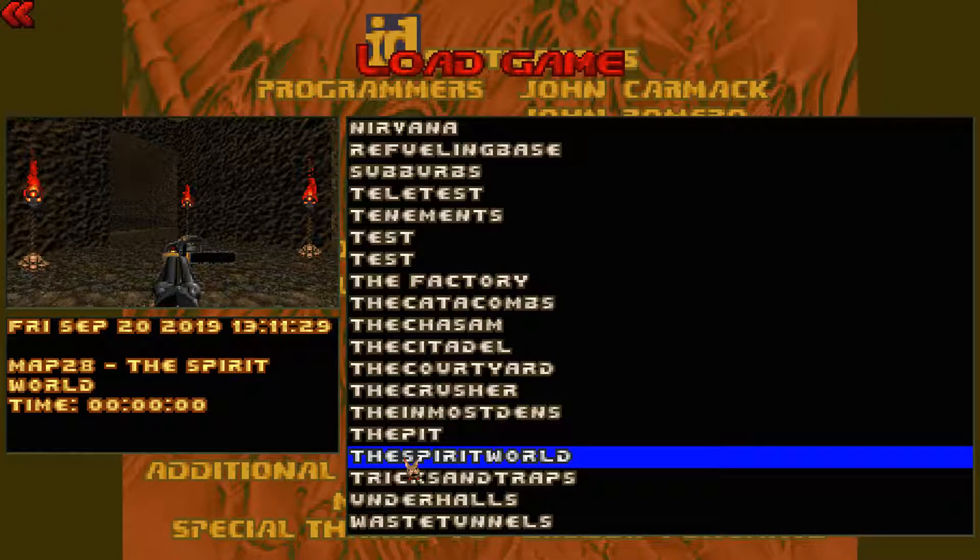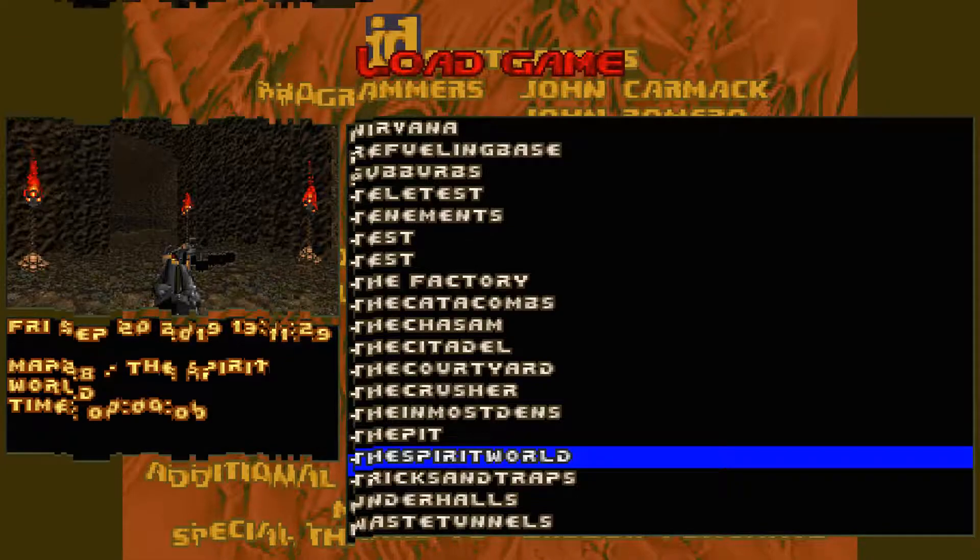Hey guys and welcome back to my Doom 2 100% walkthrough on the Ultraviolence difficulty. My name's Jason, today we're doing Map 28, The Spirit World.